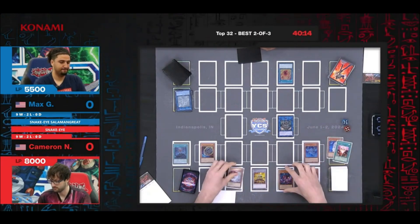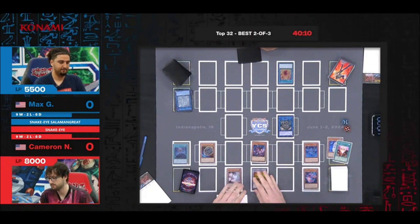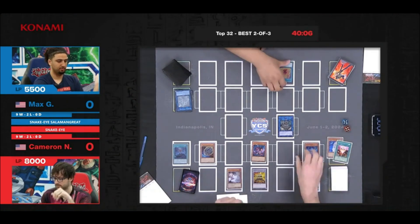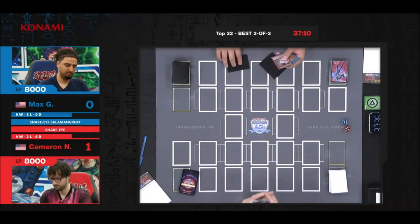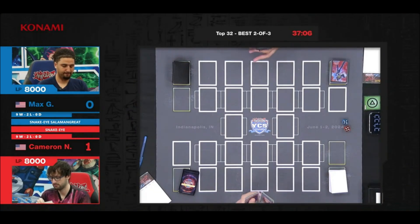We're going to use the effect of Snake-Eye Diabellstar to summon itself onto the field by switching another Fire monster in the graveyard and putting that into the spell and trap zone. And that is more than enough — what a run to make it all the way here. You definitely want to make it past Top 32; Top 16 just sounds so much nicer, you know.